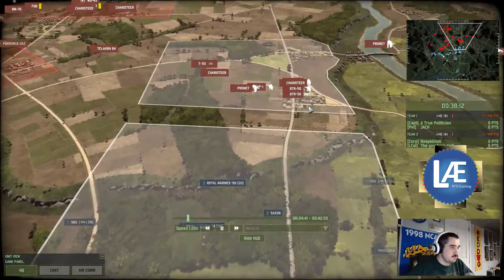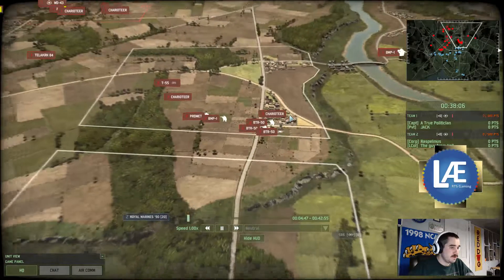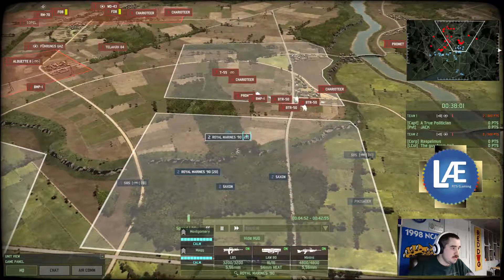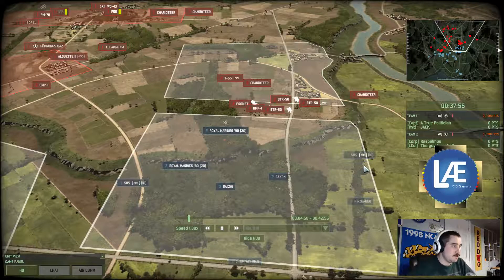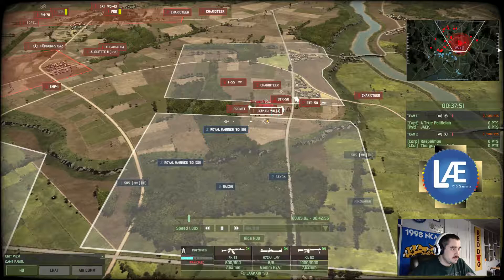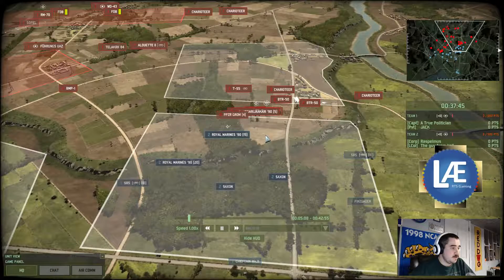We've got units moving forward over here — looks like they're just units meant to garrison the city, I think, but he went a little bit too far. He's not going high enough for garrisoning the city. You got Royal Marines — so far it's all British units here. I don't see any Canadian or Australian — ANZAC — units.